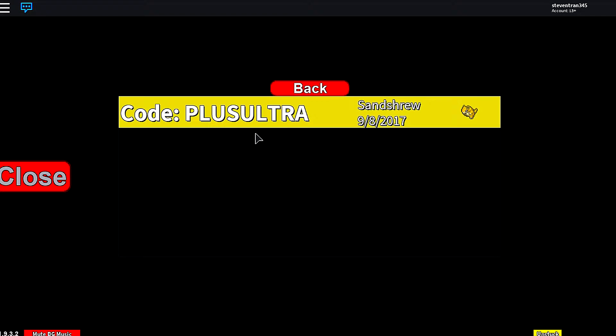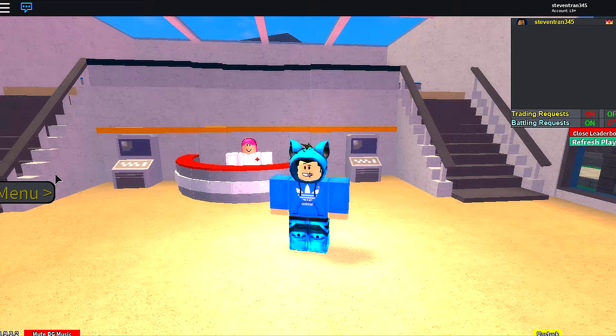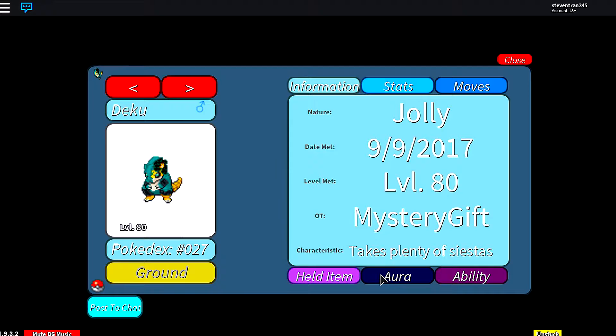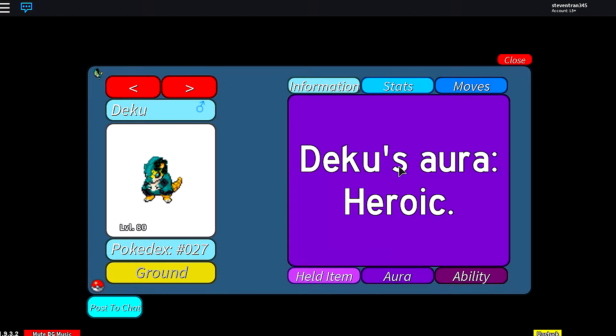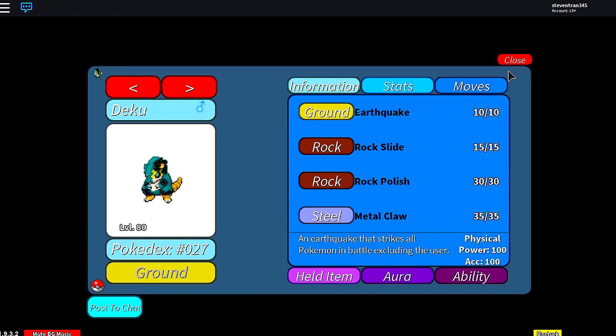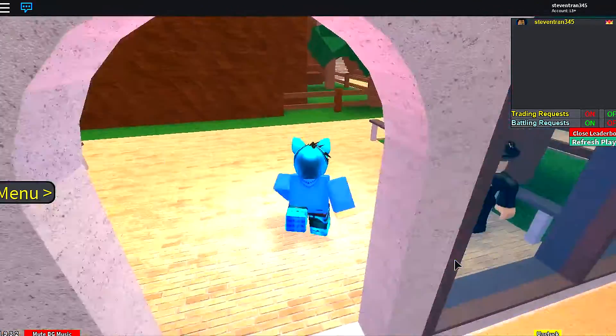And you get a sanctuary — it's an Aura Sanctuary. Let's see what aura this is. Deku! Alright, pretty good. Let's go check his IVs.